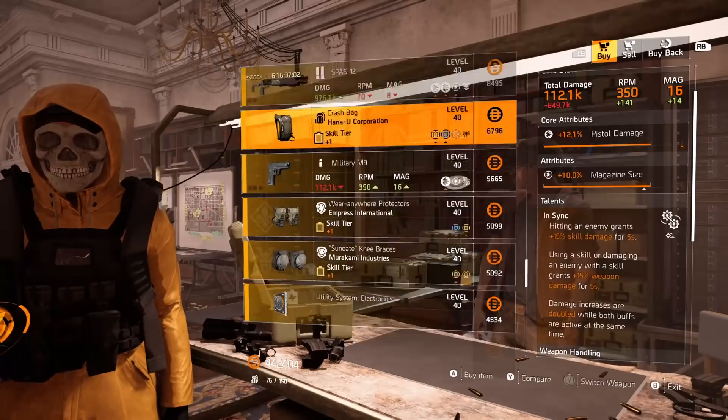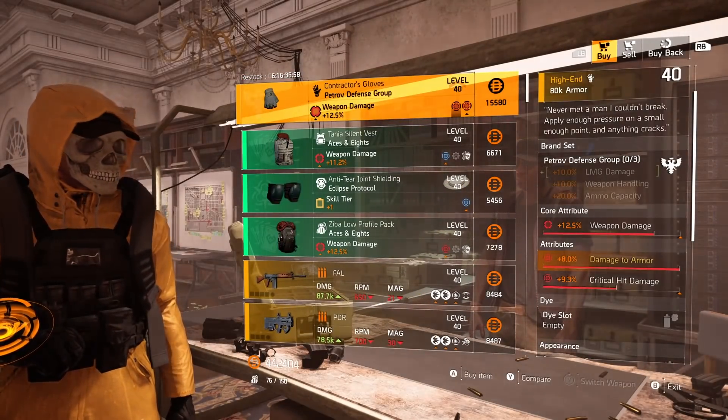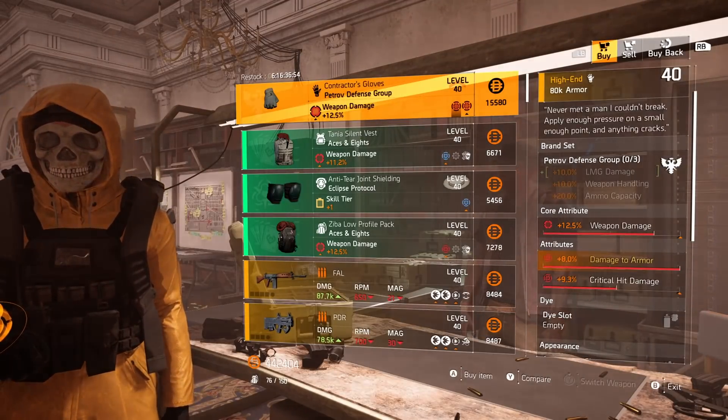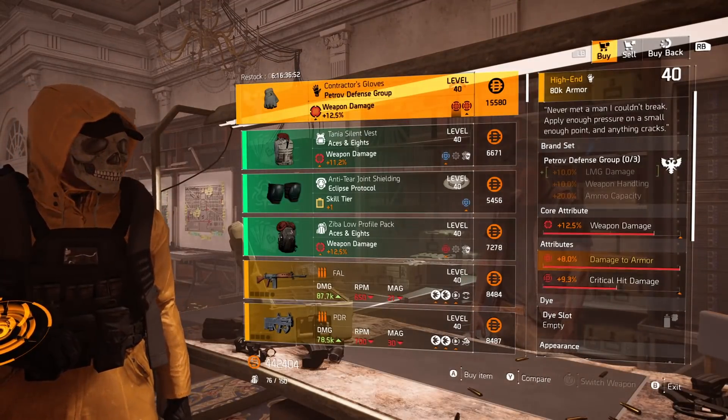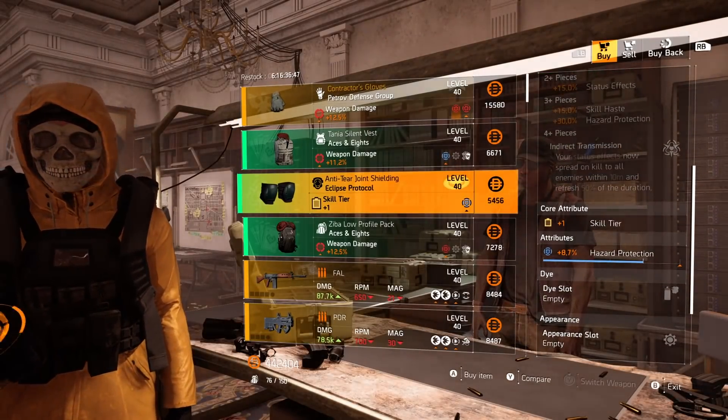What I would do with the Murakami knee pads is re-roll the status effects off for repair skills — great for a healer build. Finish off with the mods: 17.6 percent repair skills, protection from elites at 11 — that's pretty rare, hard to come by — headshot damage 7.6, and scan range 8.4 for the drone. Must buys from the clan vendor: Contractor's Gloves are always a must buy.